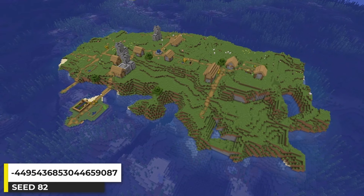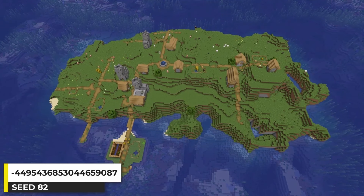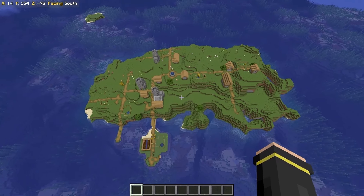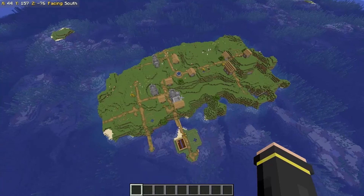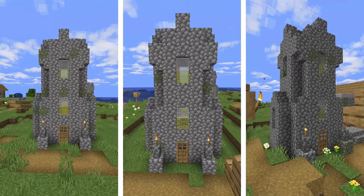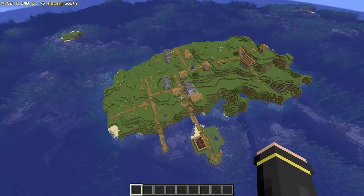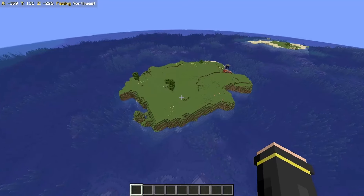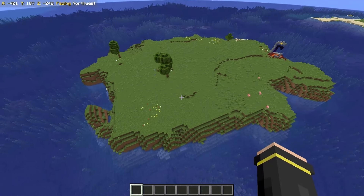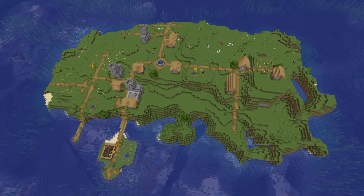This island has a village stretching across it. I like that the island has a lot of space, but the reason I really like this seed is because the village has 3 church buildings and a blacksmith too — just a really great village. The fact that it's on an island is even better. There's another island close by with a ruined portal on it, making the seed even better.